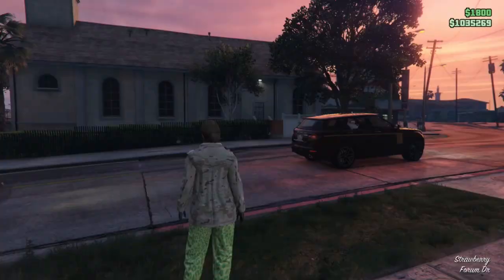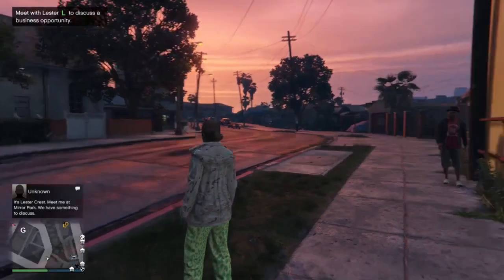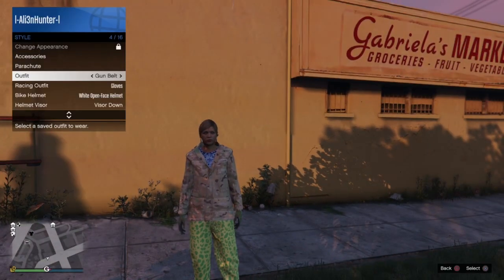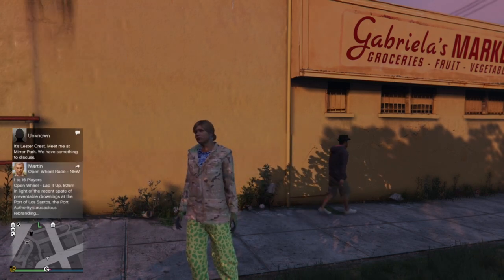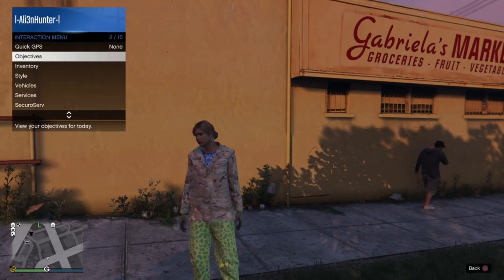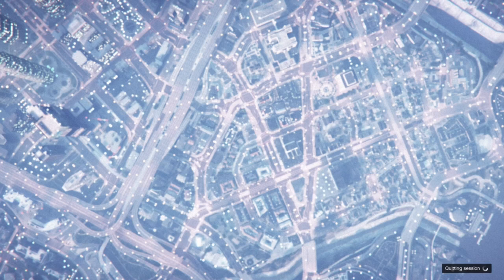Once you've gone ahead and bought over slots four, five, and six you can try to force a save by changing your outfit, but you will not get an orange loading circle this time — don't worry, it will stick from this point. Once you buy all of the apartments you don't really have to wait or change your outfit. All we need to do is pull up our character wheel, select Franklin, and go back to story mode.